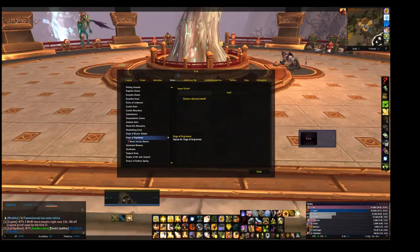Now we're going to go back into Siege of Orgrimmar and add the second one, which is just Ancient Barrier — which is orange — and that's spell ID 142864. Then click OK.